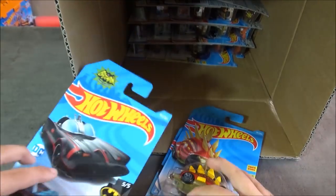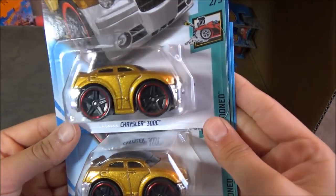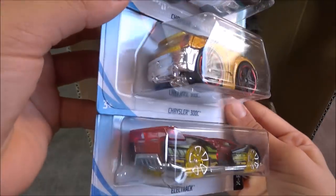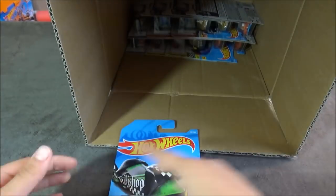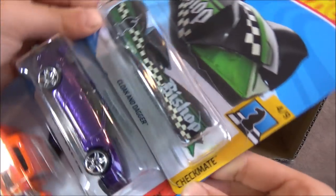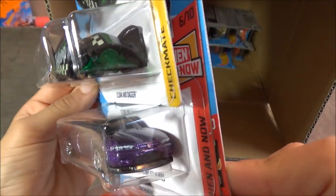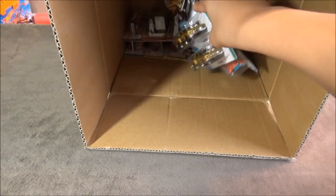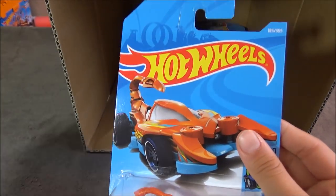Next cars are the Chrysler 300C in gold — two of those — and an Electrac. Then we have a Cloak and Dagger from the Checkmate series, a Nissan Skyline GTR R33 in purple — a pretty nice color on this car — and a 32 Ford. Following those are two 68 Mustangs, which are the normal versions not the Supers, and a Scorpido.